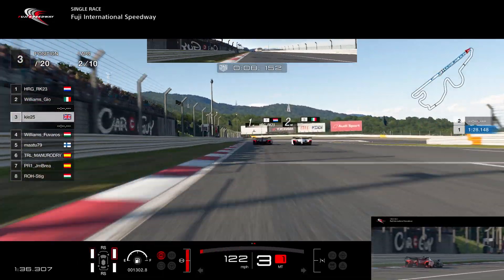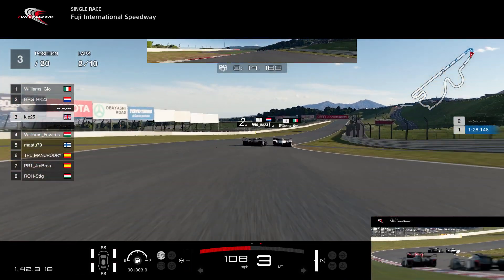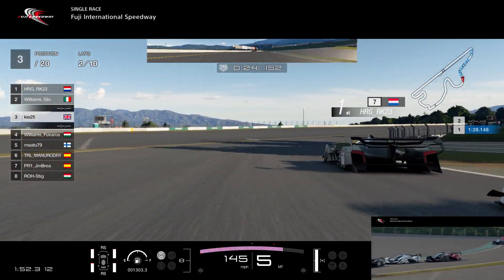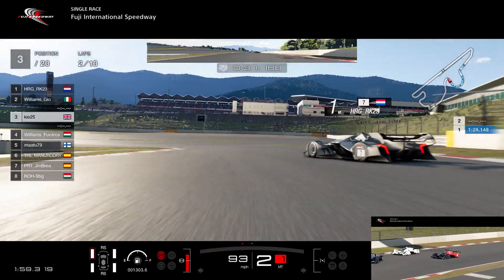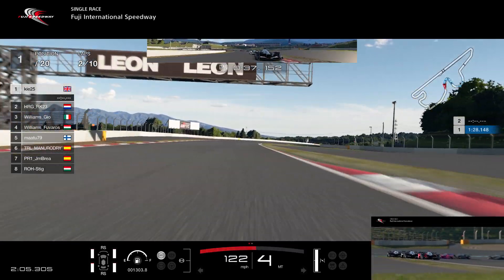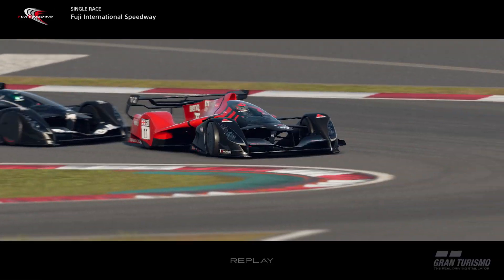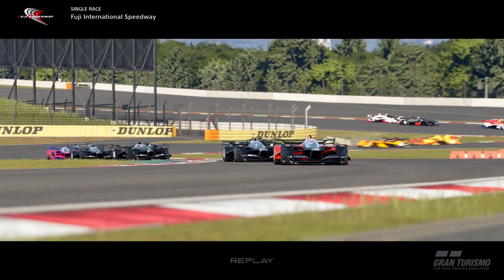Going through turn one and two, Rick tries to go around the outside of Williams Giorgio, gets on the curb, and can't make it. I saw them battling and got a really good entry into the corner, tried to go around the outside of both drivers in front. Williams Giorgio tries to fight it off, but I've got the line — he ends up hitting Rick and that actually helps me out, putting me up into P1. So we're actually leading this top split FIA Nations race.